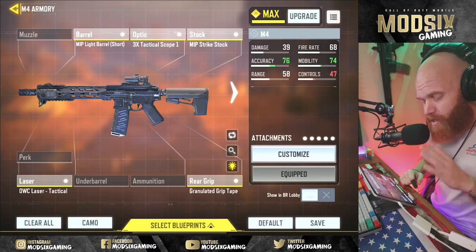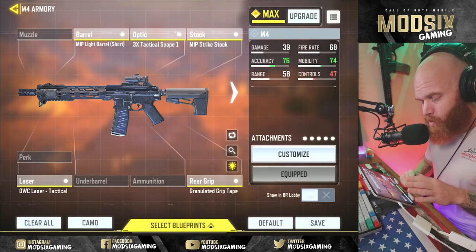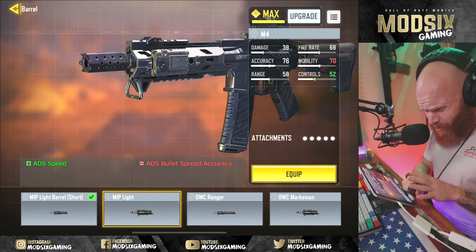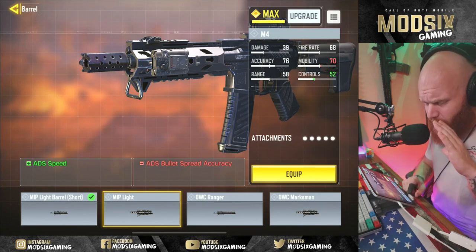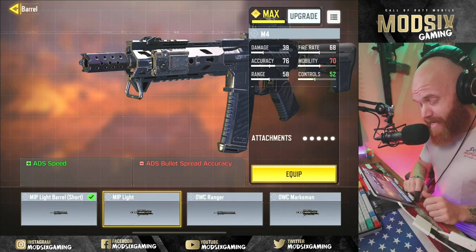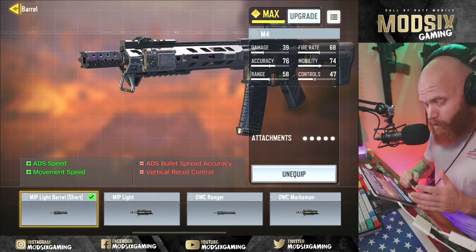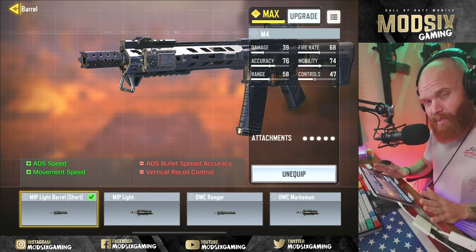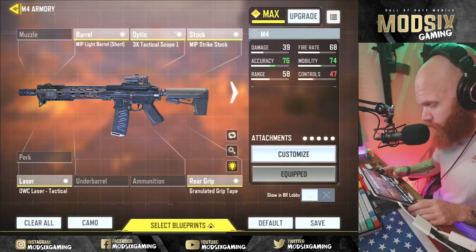The reason I picked each one of these attachments - we'll start at the top with the MIP light barrel. It's not the shortest barrel; this is like an eight-and-a-half to ten-and-a-half inch type barrel for the M4. That's not what I carried. Standard issue M4 rifles in the army have a 14 and a half inch barrel, so they're a little shorter. That's why I think this MIP light barrel is the most accurate barrel to the one that was on my rifle in the army.